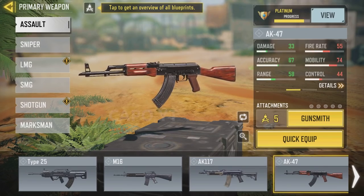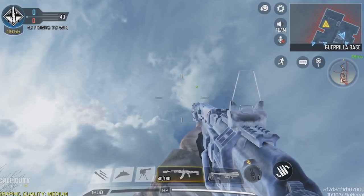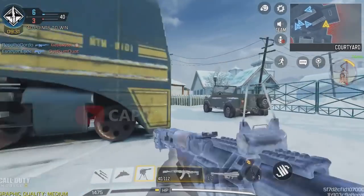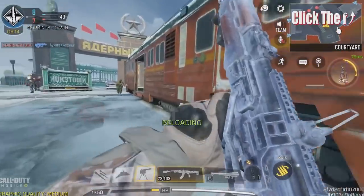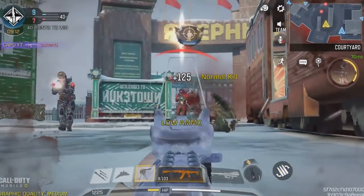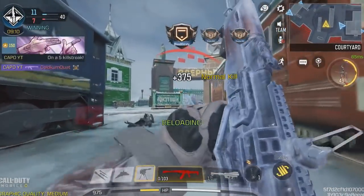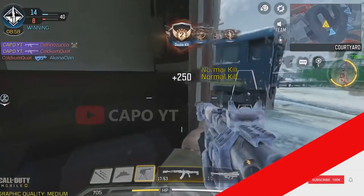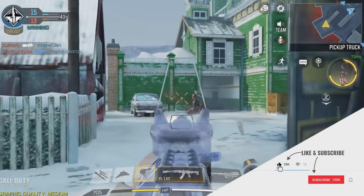You guys already know what the best AK47 skin is. That is undoubtedly the AK47 Frostbrand skin, which came out with an inbuilt red dot type iron sight. You can especially use this in Battle Royale and make the gun a lot more stable with another attachment. So there is no need of using a red dot or any other optic attachments with the AK47 Frostbrand.